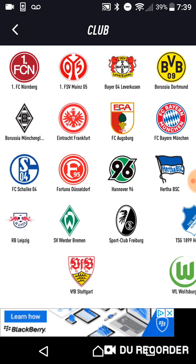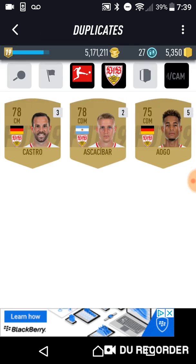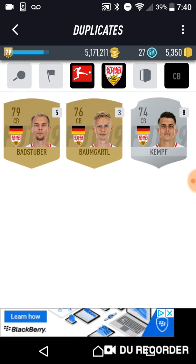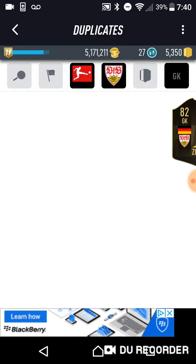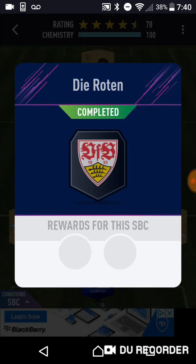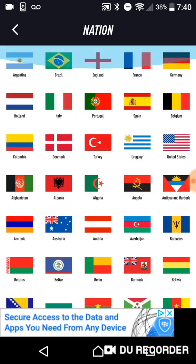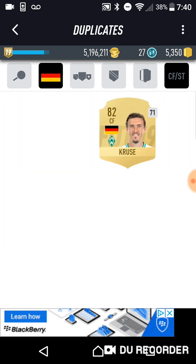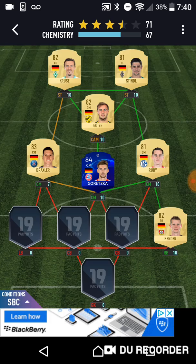Next I've got Flashback Eswein in Stuttgart - plays one, two, three, four, five, six, seven. Might as well put 11 in just to save us doing anything else. UCL card - just stick Ulrich in there. Sorted. Need a German squad - cool. Sorted, duplicate, stick Ulrich in there. Kruse, Dindal, Goetzer, Draxler, Rooney, Bender, Schultz.